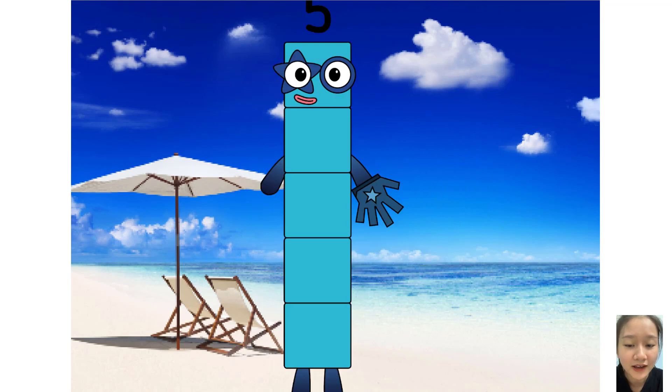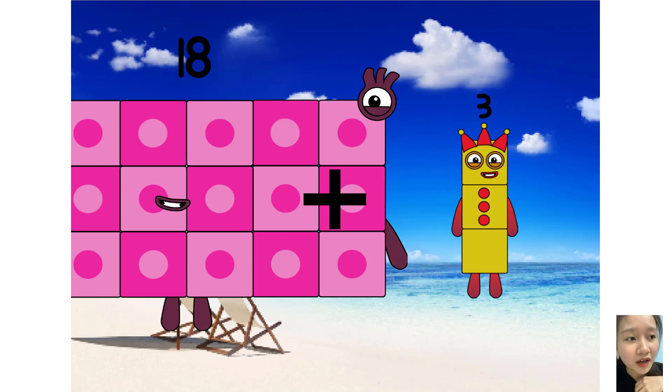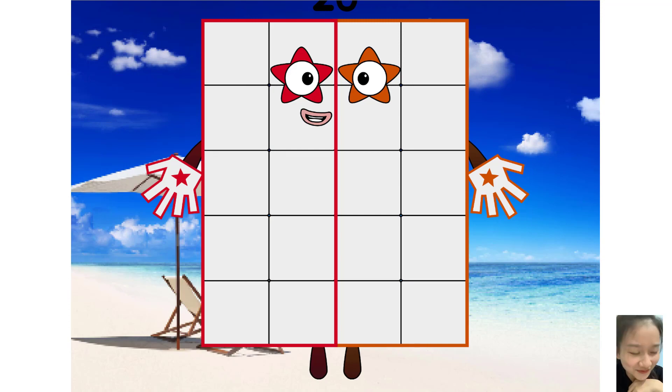One plus four equals five. Yes, you're correct. Now let me see: 18 plus 2 equals 20.